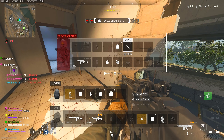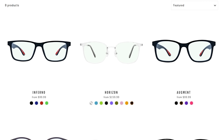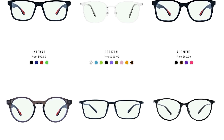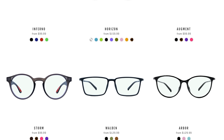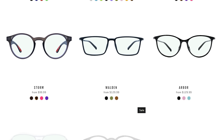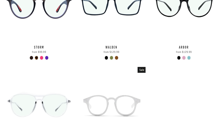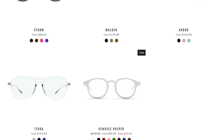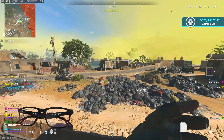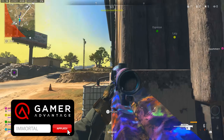With New Year's coming up, consider starting your year off right with Gamer Advantage glasses. If you're gaming a lot or looking at screens for long periods — whether for work, school, or grinding camos — these glasses reduce headaches and eye strain and help you sleep better at night. I personally noticed a big difference right away when I started wearing them, especially during long editing or camo-grinding sessions. Code 'Immortal' gets you a discount at checkout, and the link is in the description below.